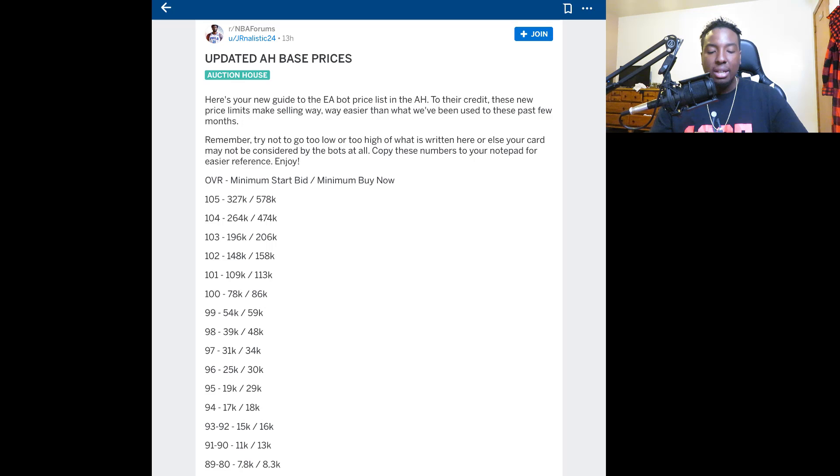These are the minimum start bids and minimum buy nows you have to sell your cards for in order for them to pop up. For 105 overall cards, the minimum bid is 327k and the minimum buy now is 578k. For 104s, the minimum bid is 264k and the minimum buy now is 474k. Basically, the lowest amount you can post these up for by overall is listed here — if you post a 105 for less than 578k buy now, it won't show on the auction house.